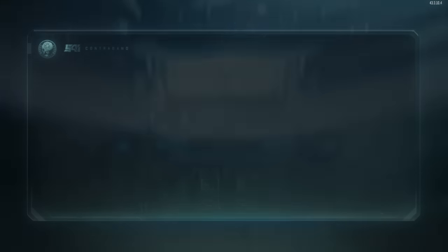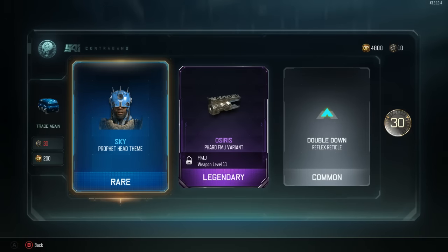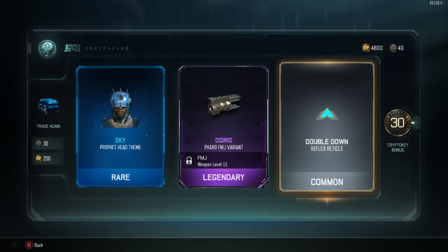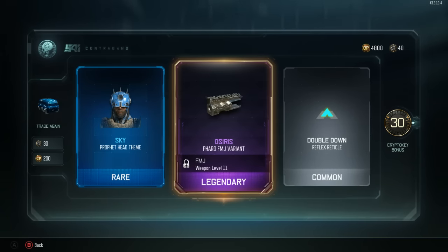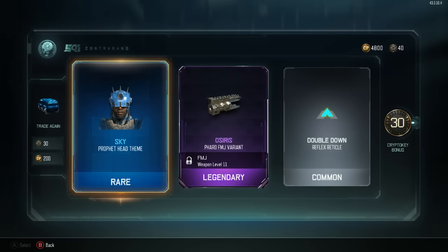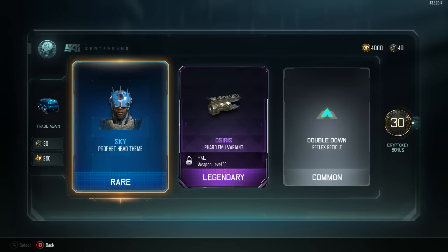Let's go right back into it, 200 more COD Points. Legendary and a rare - very good! Holy shit, we just got a 30 crypto key bonus - that's insane, that's a whole other rare right there, that's nutter butters. This sky profit head theme is pretty cool. Not too excited about the Osiris Pharaoh FMJ variant, but that spiky helmet is pretty cool.